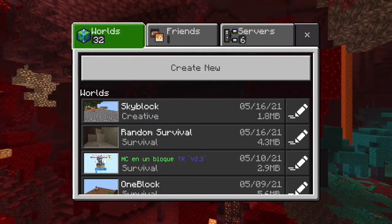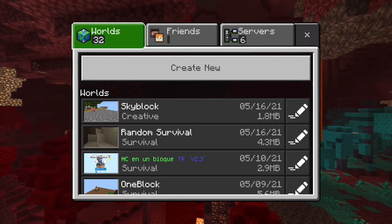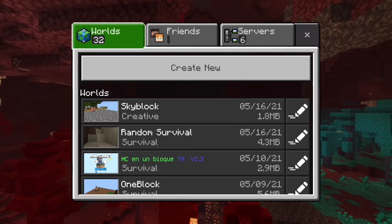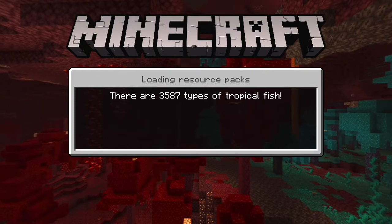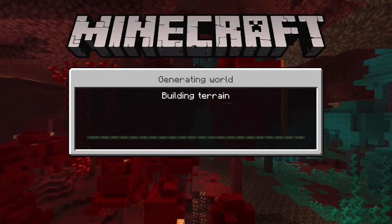I'm kind of bored right now, I'll just make a Minecraft video. What world should I go to? How about one block? Oh, what did I just click on? I clicked on Skyblock — I wanted to go to one block. I guess I'm going to Skyblock. That's fine.